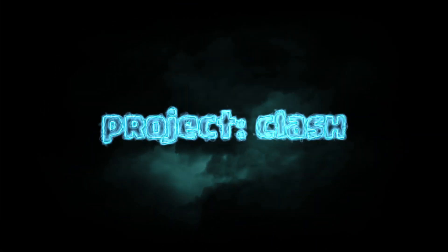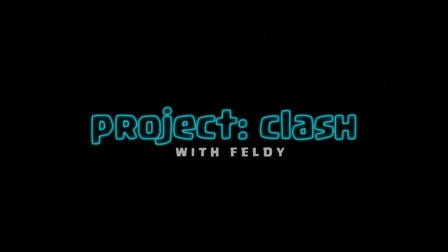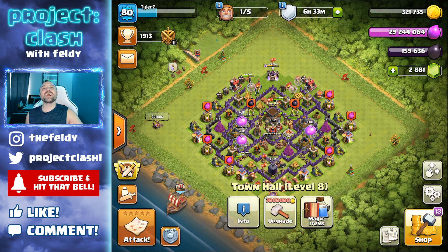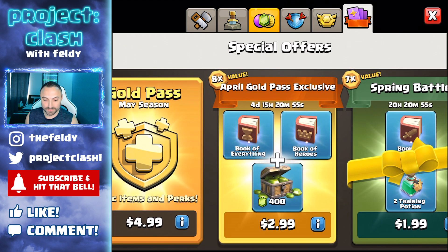Today we collect our Town Hall 8 Gold Pass and check out some more attacks. What's shaking, guys? It's Feldy bringing you another Clash of Clans video. Today we have got my Town Hall 8 that had the Gold Pass on it. If you bought the Gold Pass in April, you get this exclusive offer of a Book of Everything and a Book of Heroes plus 400 gems at 8 times the value.